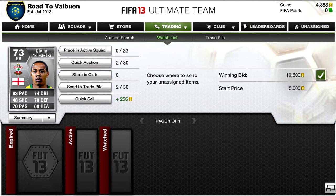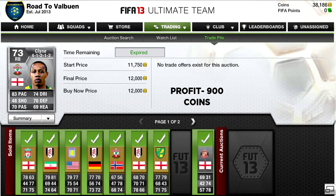Then this deal for the client in a 4-2-2 — it just shows how much the market can fluctuate, as he was going for about 16k the previous day and now ended up going for about 12k.